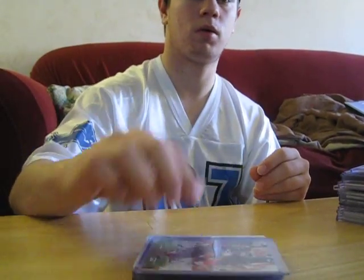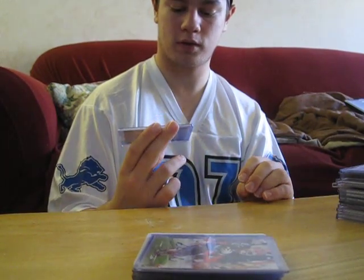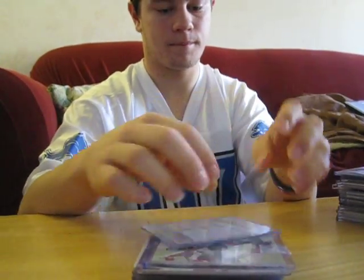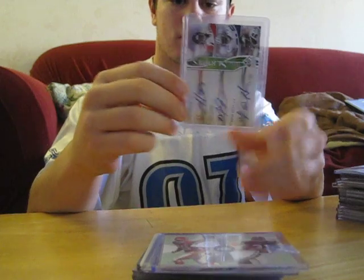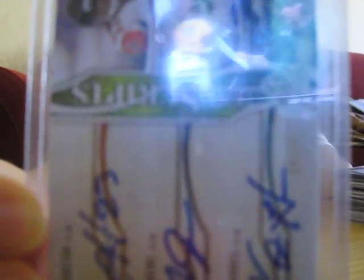Dwayne Wright, auto. Out of 355, Montario Hardesty. Eric Berry. Out of 50, two really good cornerbacks and a guy I've never heard of: Chris Houston, Mike Jenkins, and Victor Harris — triple autograph. It's a shard choice. Auto, Ricky. Leonard Pope, rookie auto. Edmund Gates out of 599 — he's a Jet now, very good returnman. Johnny Knox out of 999, rookie.